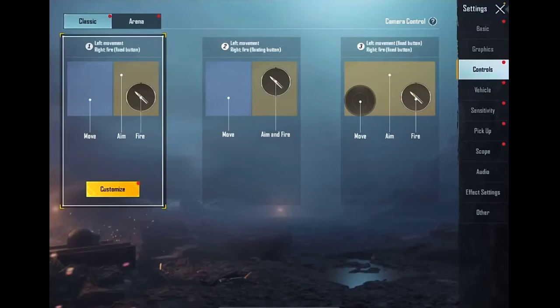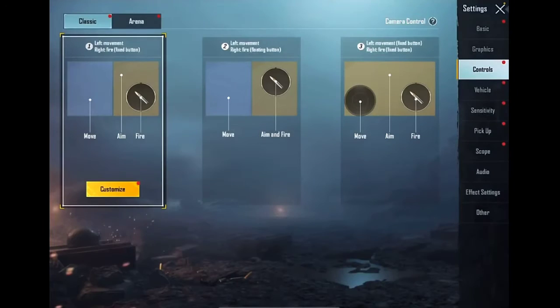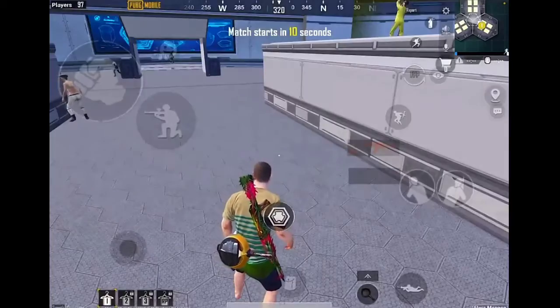First of all, start a match in Flora Menace mode, then open your control settings and change supply placeholder to the left side of your control layout. Remember, supply placeholder should be on the left side of your control layout.